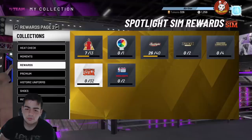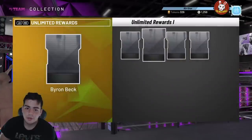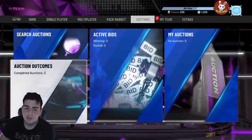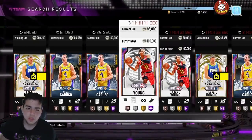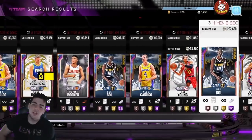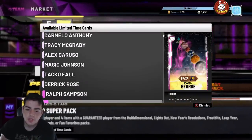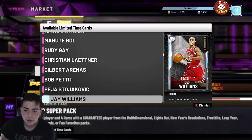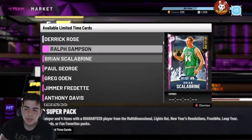They also dropped new rewards — Andrew Bogut as a Pink Diamond Evo reward, and Billy Cunningham. They have a Diamond Andrew Bogut and apparently a locker code is coming for that. If you guys really want Bill Russell, he's gonna be really cheap now with these super packs out. If you guys really want Taco Fall, now is the time. If you have a lot of MT — in the millions or even 500K — you gotta stack up on these players. This is probably the best way to make MT right now.